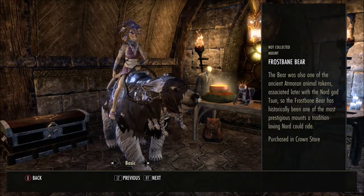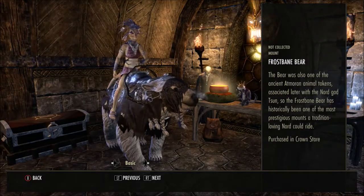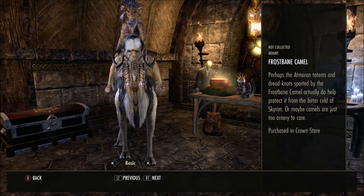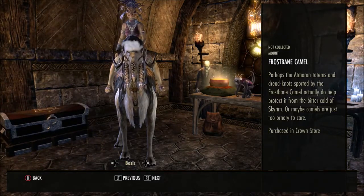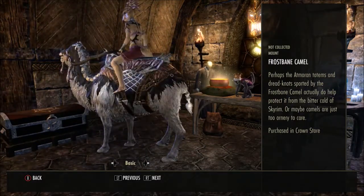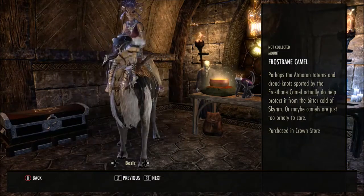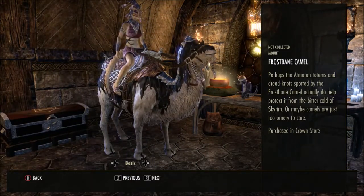You can see like the evaporation coming out of his nose. Then you have the Frostbane Camel. Perhaps the Atmorian totems and dreadnoughts supported by the Frostbane camel actually do help protect it from the bitter cold of Skyrim — or maybe camels are just too ornery to care. I actually quite like the looks of this one, and I love the little plaits it's got going on underneath its chin.